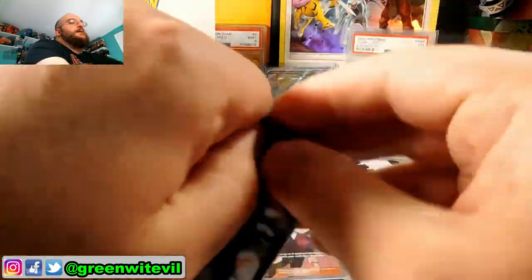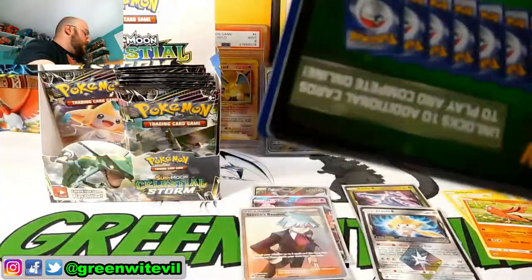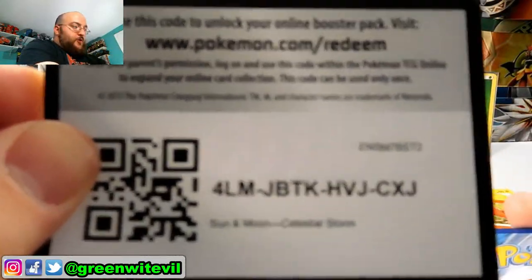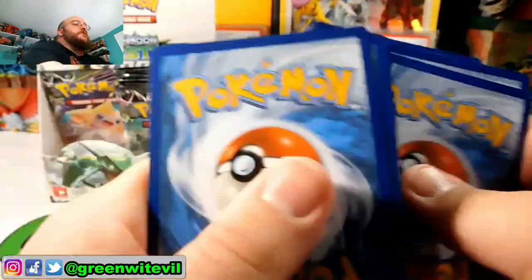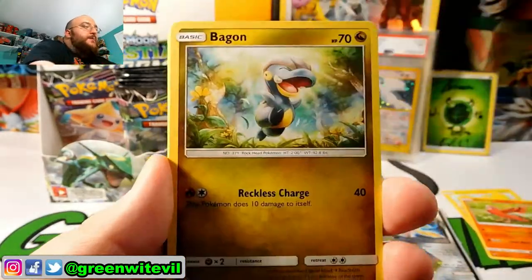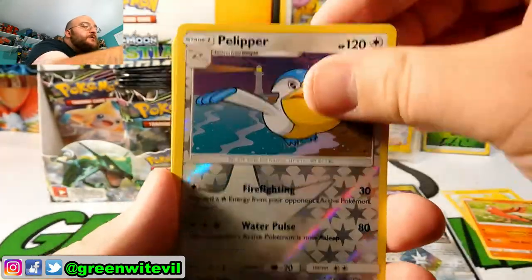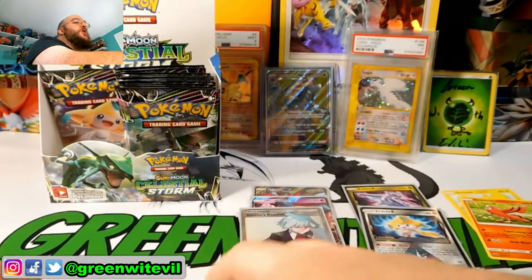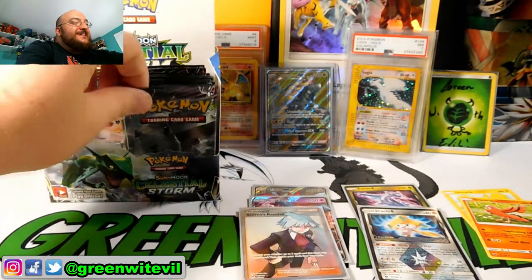Rayquaza time — another Rayquaza pack. We are doing better than Oricorios right now, which is awesome. I probably just jinxed it. We got a Minior, Volbeat, Pelipper, Bagon, Bellsprout, Banffy, Clamperl, Skiddo, Reverse Pelipper, and a Regice regular Rare. So we didn't get an Oricorio — we're still only at two.